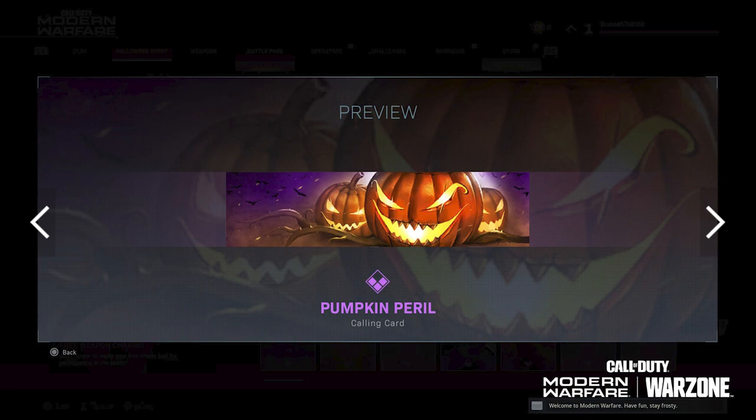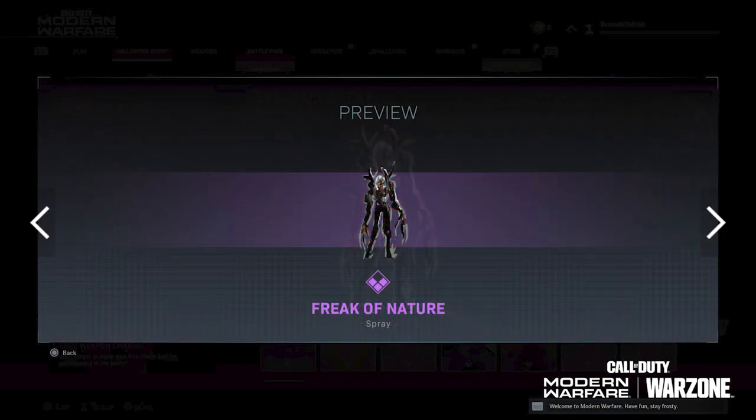You're going to get the Pumpkin Apparel calling card, which features three jack-o'-lanterns. You can see the birds — I believe they're crows — in the background flying with the moonlight behind them. It looks pretty awesome. I really like this calling card. Again, that is an epic.